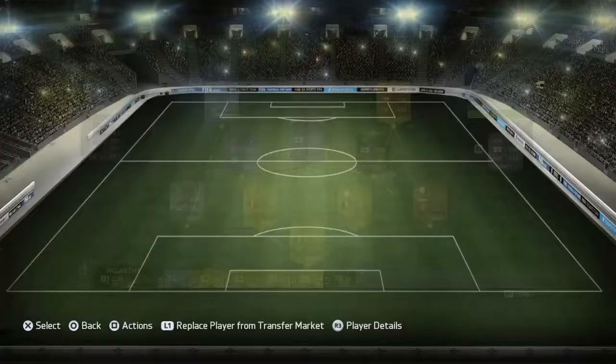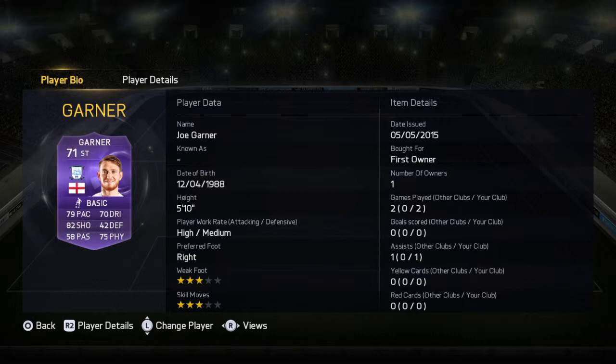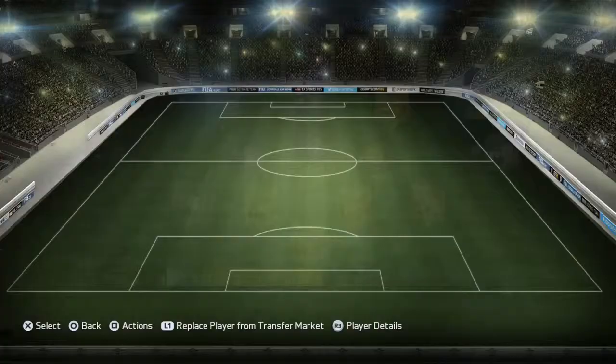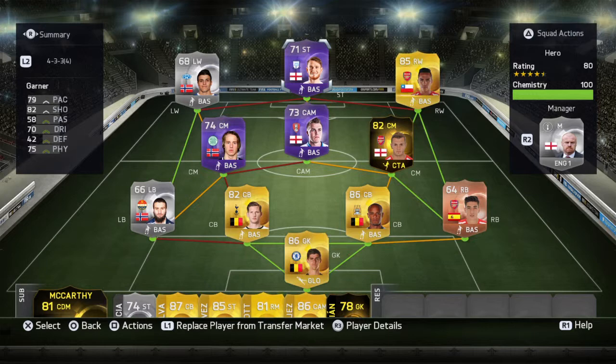To finish off this squad we're going to go with Garner — I also packed him, the last one I packed. This guy's actually really good. Look at those stats: good pace, decent dribbling, good physical, and really good shooting — perfect for a silver card. The only way I'd want to improve this squad is I really want to pack Callum Wilson, because I can't get him on the market — he's too rare. But if you've enjoyed this squad builder, make sure to drop a like, hit that sub button, and thanks for watching. Peace.